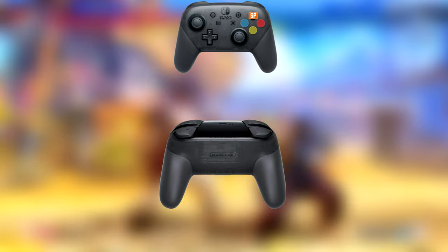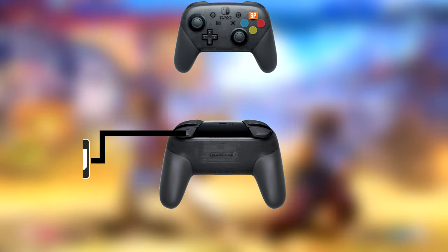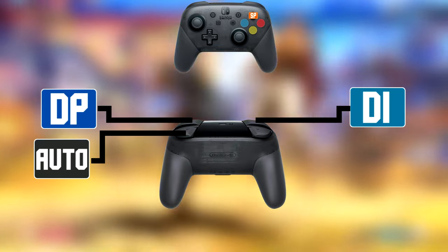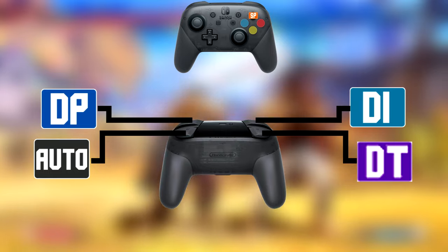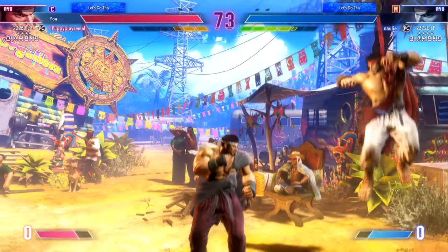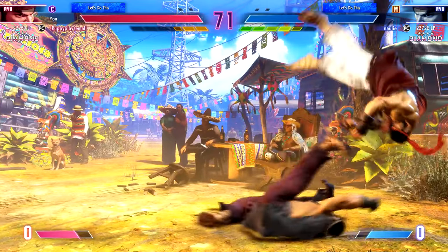With the rest of the buttons composing of an auto button, a Drive Impact button, a Drive Parry button, and a throw button. Now there are two buttons we're gonna be focusing on: the auto and special button. Both of these buttons are exclusive to Modern controls.